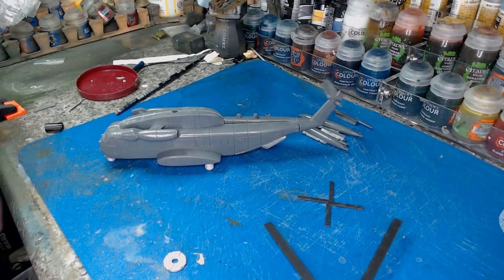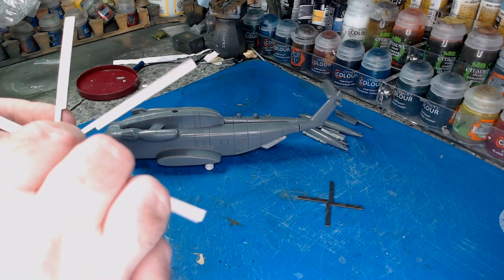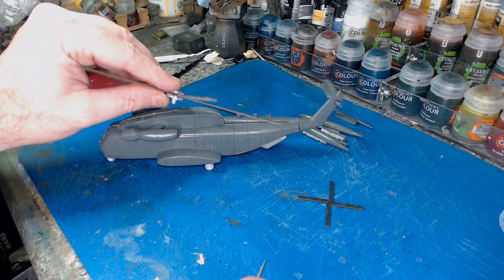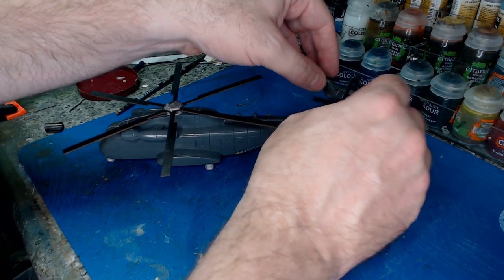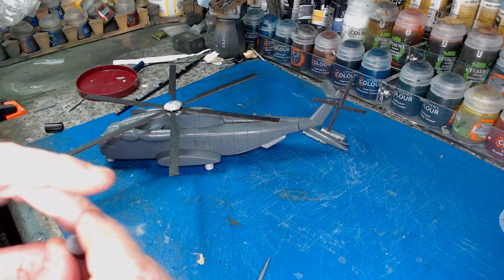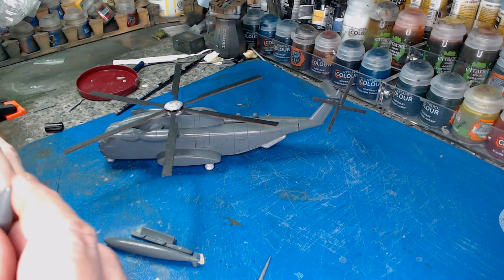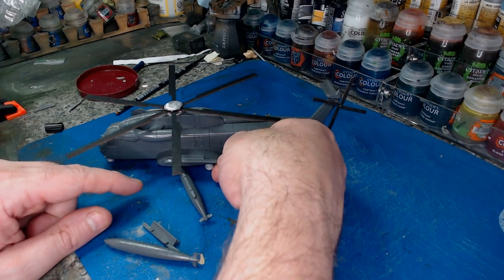For a West German example, you need to put the tail rotor on — the spinner goes on top, and then you superglue the bottom plate on, making sure the spokes are pointing in towards each other. I'm not going to superglue it yet as I'll paint these parts separately, but that gives you an idea. If you're doing the US Marine Corps example, you'd be putting on the actual drop tank assemblies. They go onto the sponsons — they're marked right and left, so it's very hard to mess up. And there you are — one Sea Stallion.